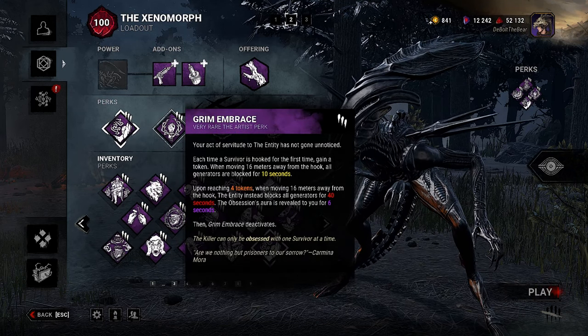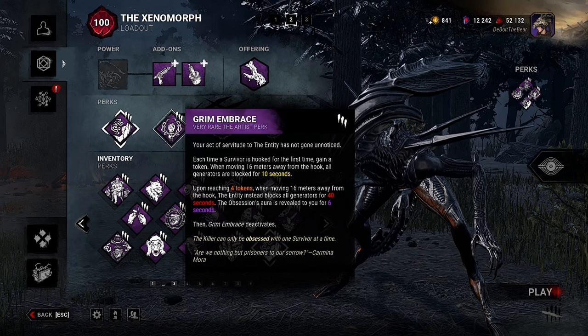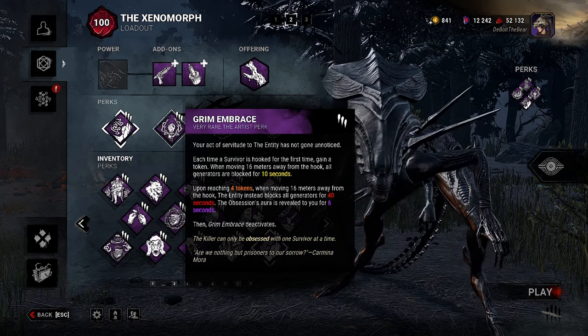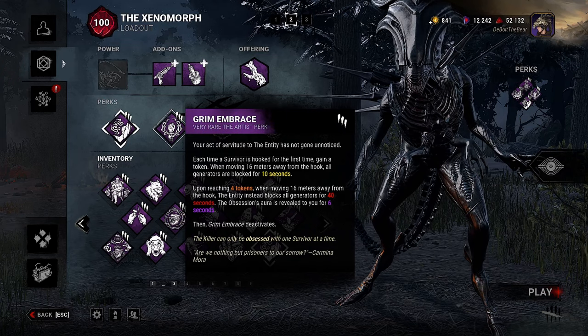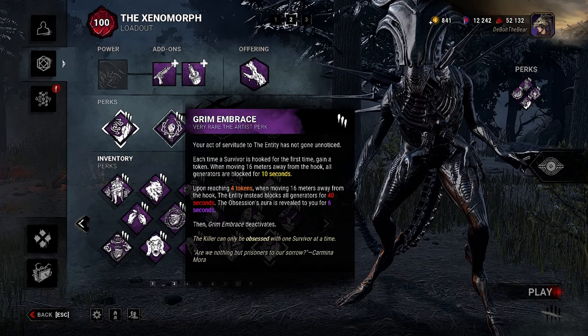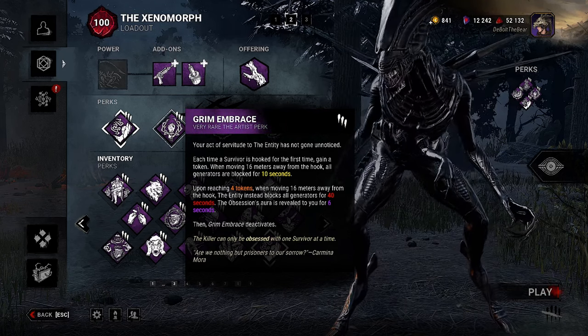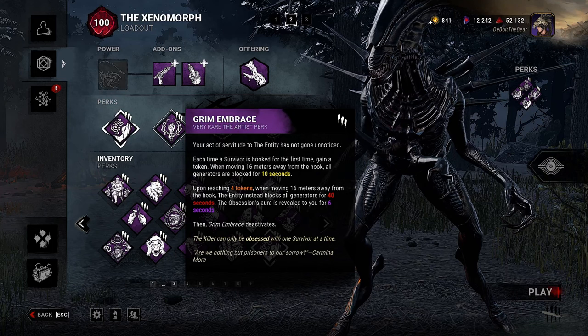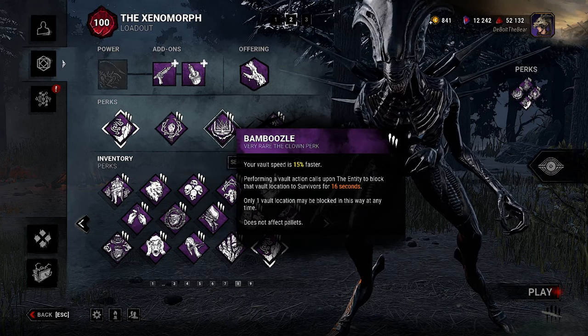The second perk is Grim Embrace. Each time a survivor is hooked for the first time, gain a token. When moving 16 meters away from the hook, all generators are blocked for 10 seconds. Upon reaching four tokens, when moving 16 meters away from the hook, the entity instead blocks all generators for 40 seconds. The obsession's aura is revealed for six seconds, then Grim Embrace deactivates.